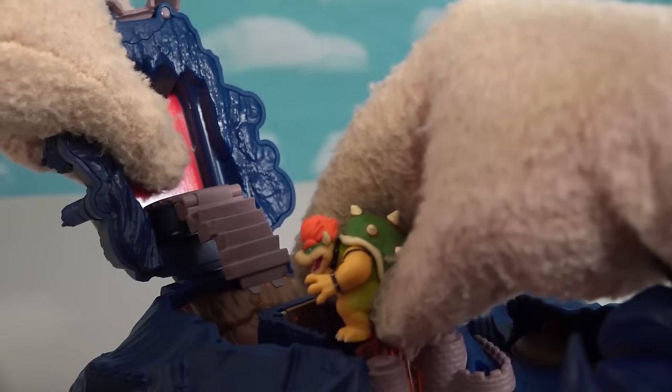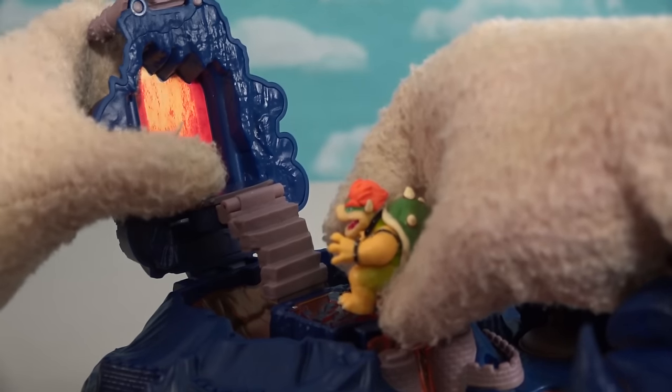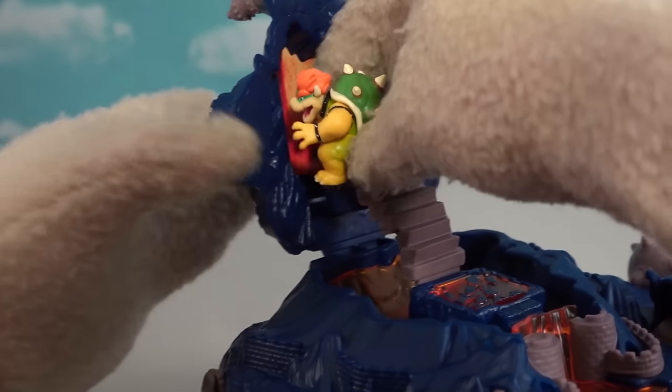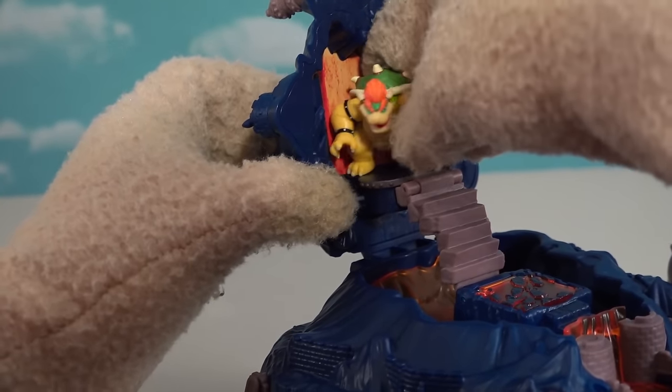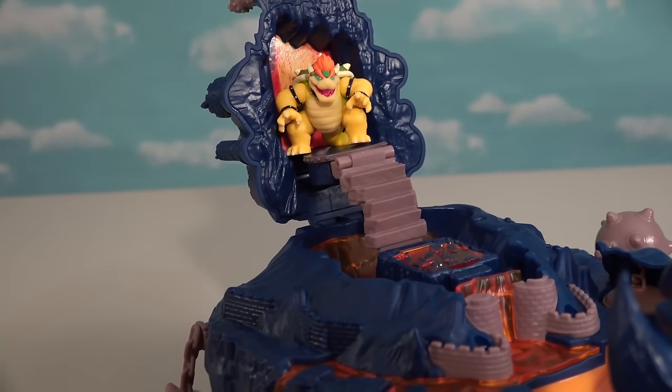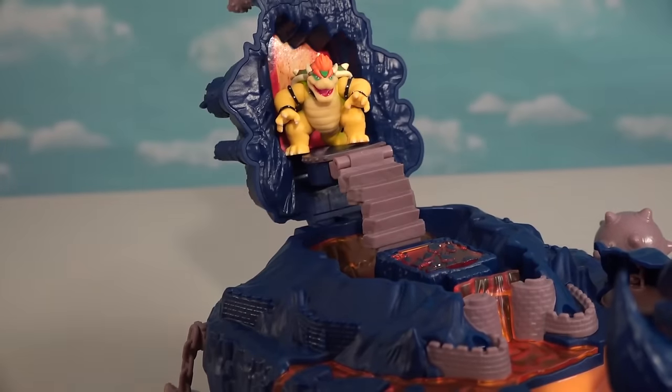And then we've got a little button — what's this do? So this comes out to connect right there, and Bowser can jump up. This is my throne area. Bring me those Marios! Yes, sir. Right away, sir. Let's go fly and get them. I got that Mario!